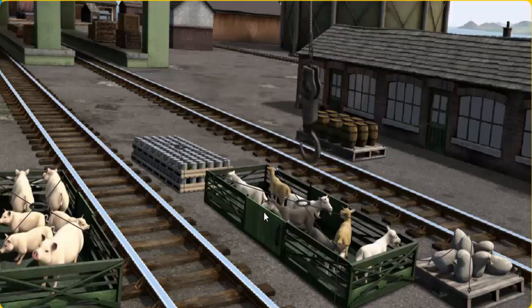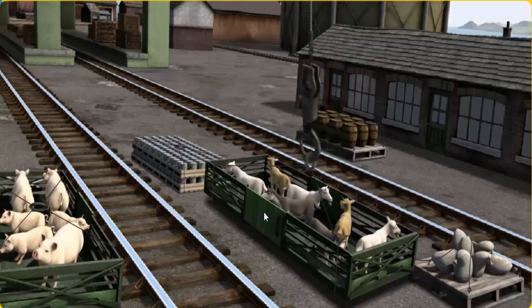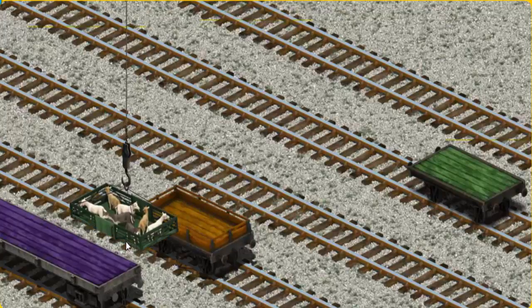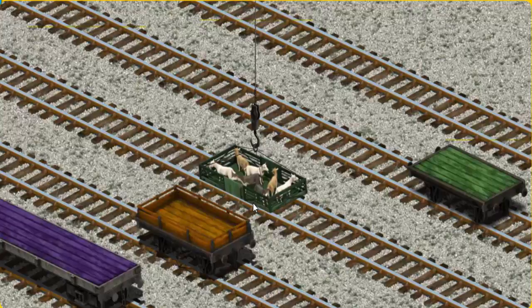There you go! Let's lift and load. Now the cargo must be loaded. Show Cranky where the green flatbed is.